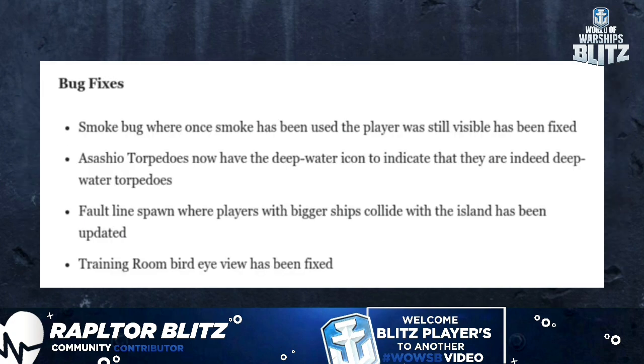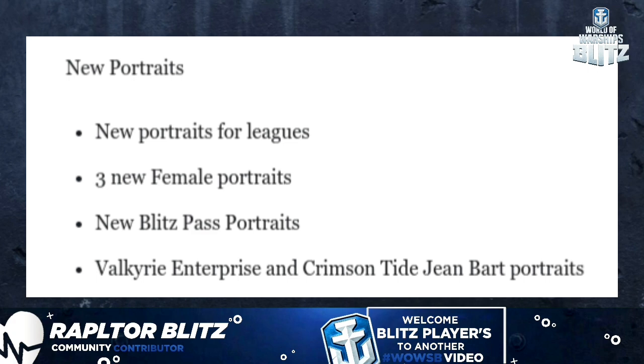Bug fixes: the smoke bug where players were still visible to enemies while using smoke has been fixed. Asashio's torps icon has been changed to the deep water torpedo icon. The Fault Line spawn next to an island has been corrected, and the training room bird's eye view has been fixed.